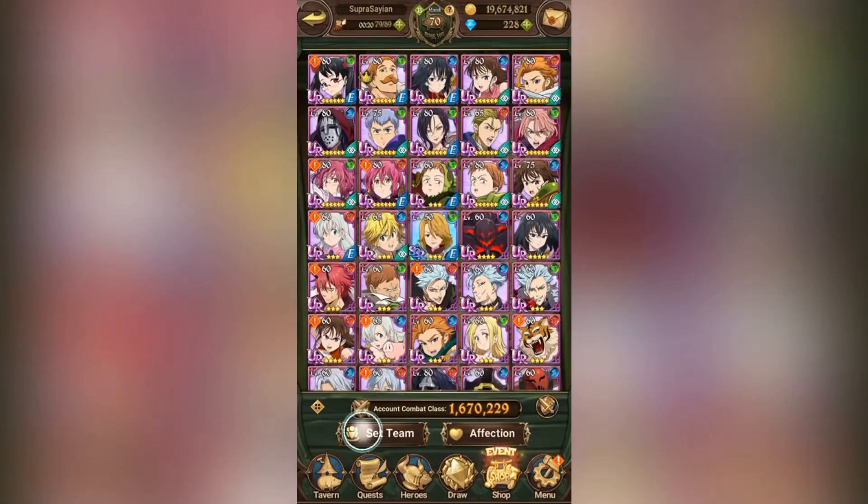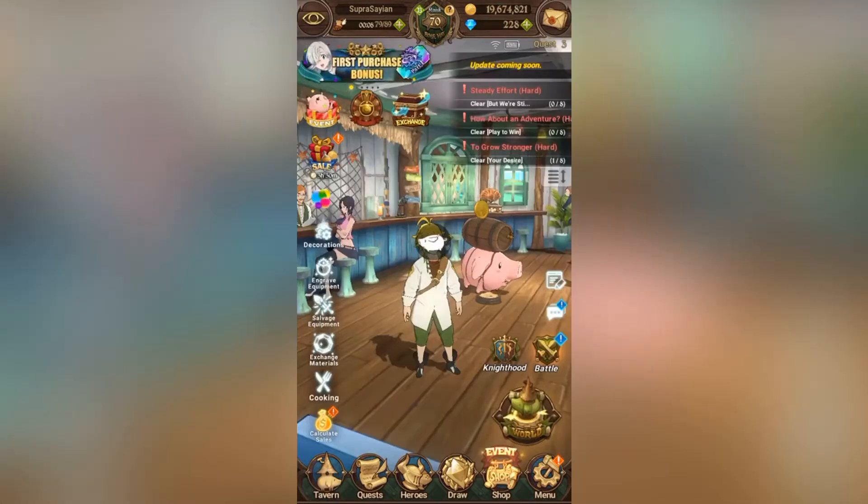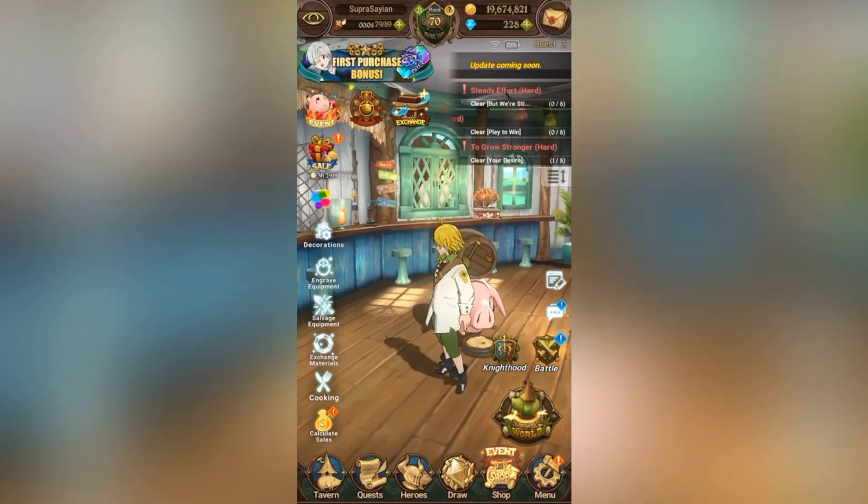Let's do a CC check. I am currently 185,594, running Escanor Alt Rush. That's my team, because those are the only units I've invested in. I'll show my gear in a second.